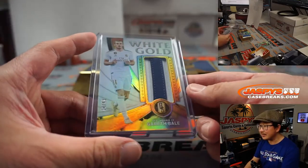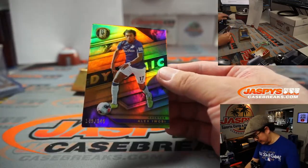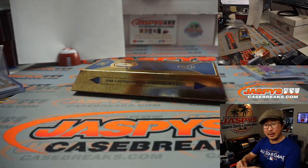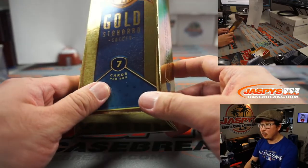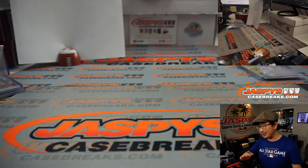And I think he's starting to get into the swing of things with Tottenham now. And there's Everton's Alex Iwobi, 140 out of 149. That's another one for Dimitri. What a fun break — the last box of Gold Standard in the store right now. If you're watching live, jazpyscasebreaks.com. If you're watching this many moons later, still check out the website.